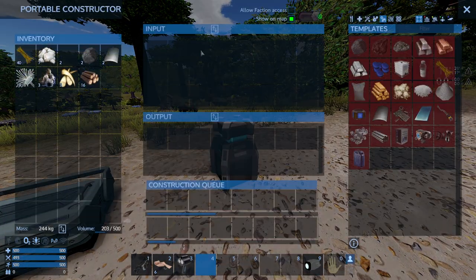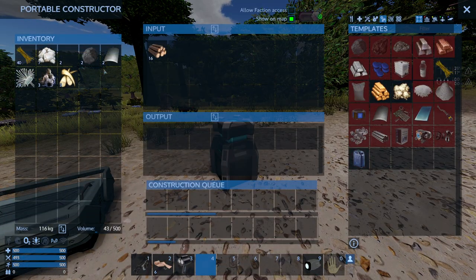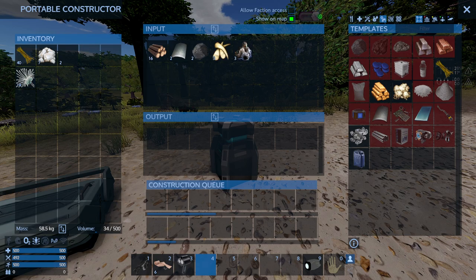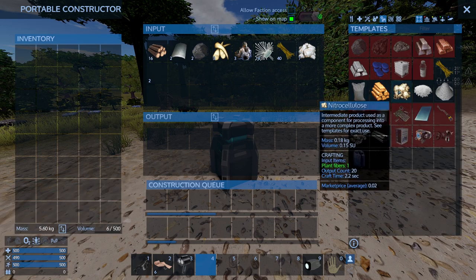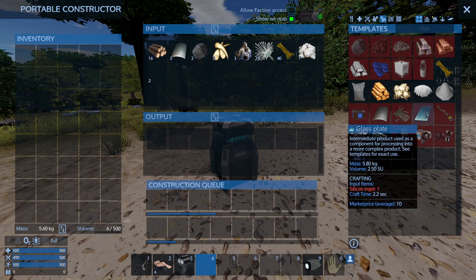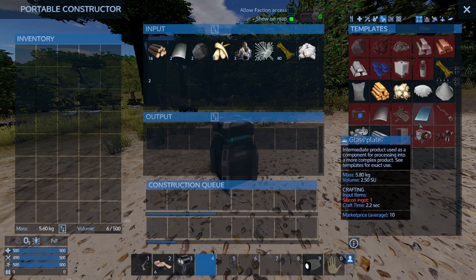A great feature of the Portable Constructor is that it has infinite capacity — you can put blocks of any volume into it. It has a certain limit for the number of items, but you can put pretty much everything into its input box. It also doesn't require any fuel, and as you can see with the resources I put in, I'm already able to craft a bunch of stuff.